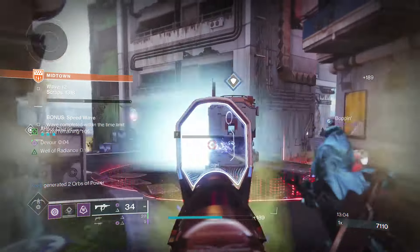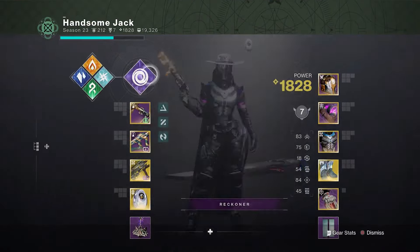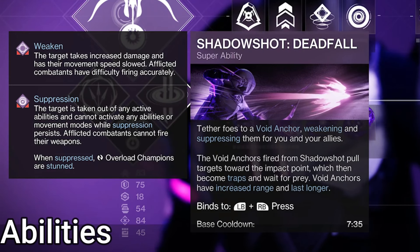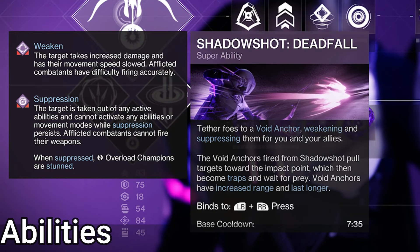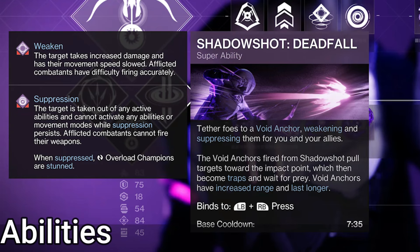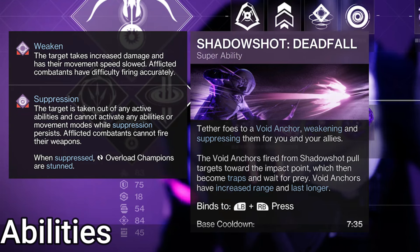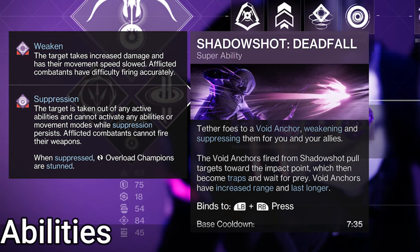Let's talk class and mods — how I built this class to take advantage of tethers and the Void Hunter kit. For class, we're on Void Hunter. Deadfall Shattershot is the super of choice. When you pop it, it sits like a trap on the ground, tethering enemies that come near. Its duration extends as it tethers enemies. It suppresses and weakens them, and the Deadfall tether lasts much longer than Mobius Quiver tethers.